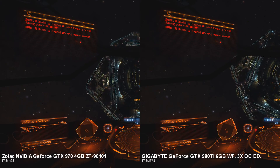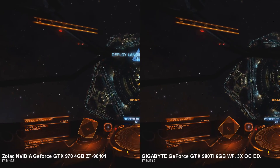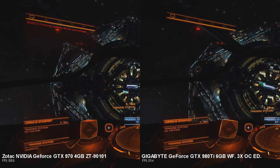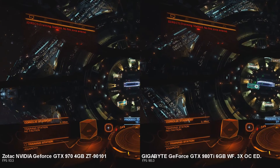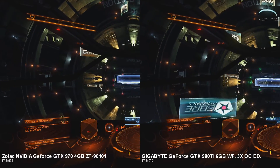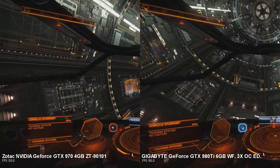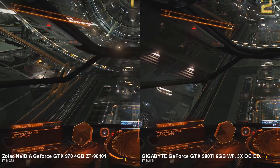The frame rate for Elite Dangerous is shown at the bottom left. You can see gains of probably about 60 frames a second on average. If you use a triple screen 1080p configuration like me, you'll be able to get around 60 frames a second with the 970, though it will dip below that — absolutely guaranteed. With the 980 Ti you'll be locked at 60 frames a second in that triple screen configuration, and you could reach 120 frames a second, though it might occasionally dip below that in planetary rings and places like that.